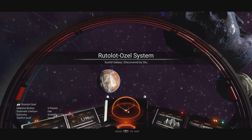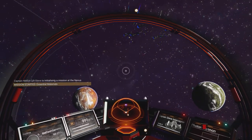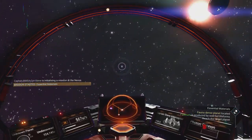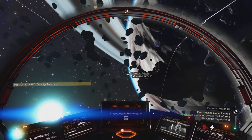Let's see if we can spot which planet this is. If it's that one just to the left, that could be a hot planet. Just wait a second and then the marker should appear. Faecium detected. Don't you mean activated copper? That does say faecium detected.